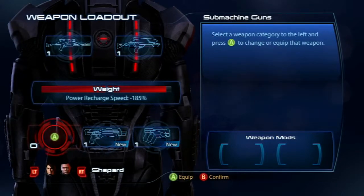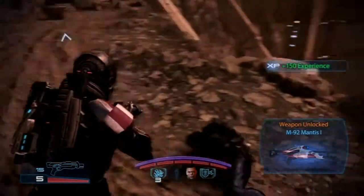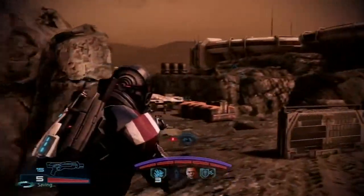What's up, everybody? Destin Laguerre here for IGN.com, and today we're taking a look at the combat portion of Mass Effect 3. To do that, we'll be taking a look at an early mission on Mars. Shepard and his team are about to encounter some enemies, so let's see how he handles them.